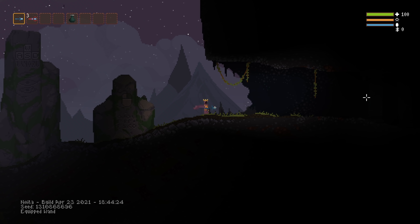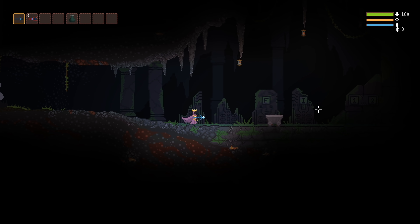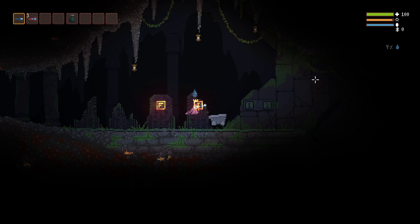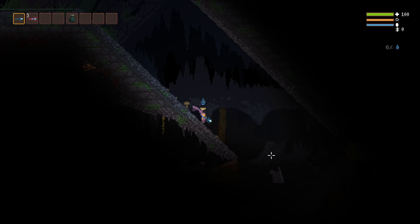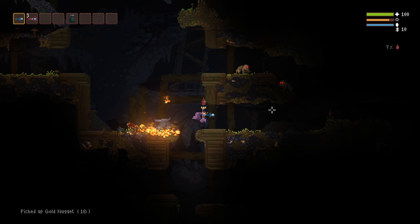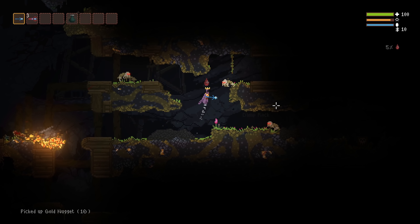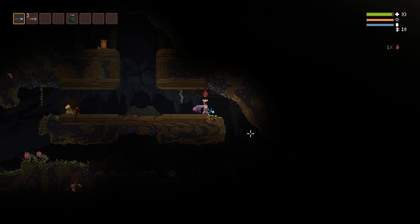Hey everyone, an absolutely insanely powerful technique was recently discovered by a community member named Feiyang Wang that allows you, with a little bit of practice, to start any run with a couple of extremely powerful wands and the ability to dig through anything. It involves getting the wand connoisseur to kill itself, so let's speed over there real fast.